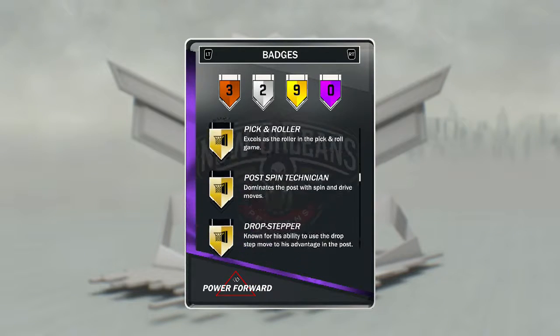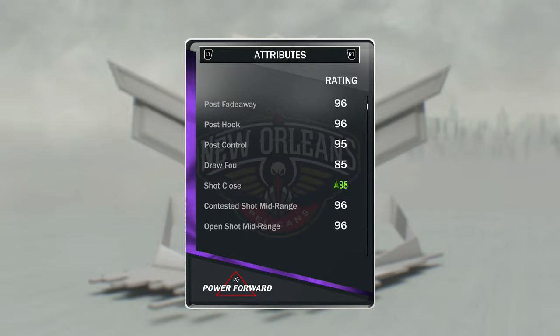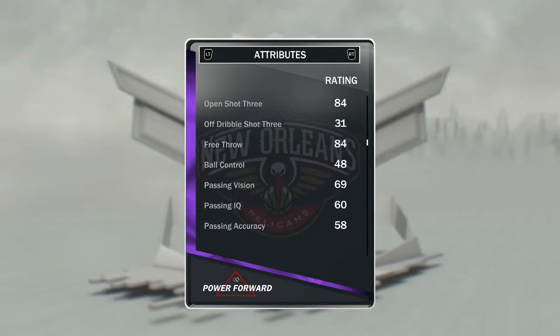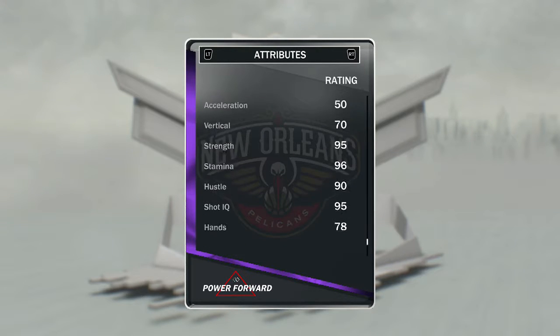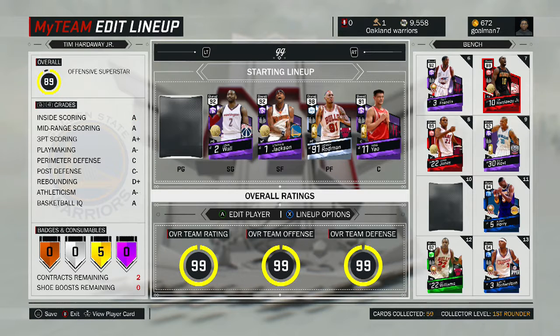He can stretch the floor and shoot the three. He's a good defender, can shoot the mid-range and free throw, great passer, great rebounder, good dunker, and he's strong. He's a great card.